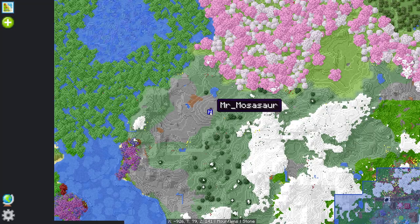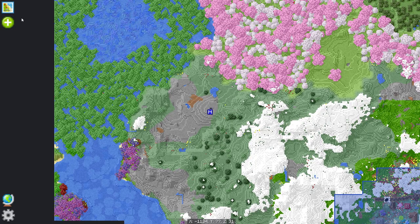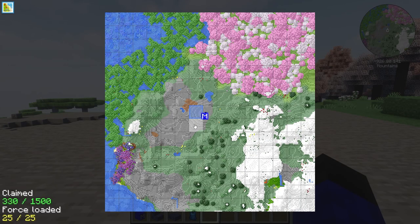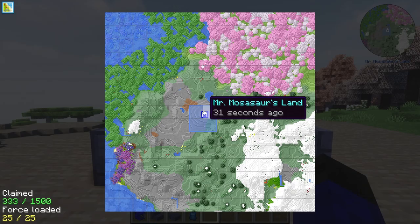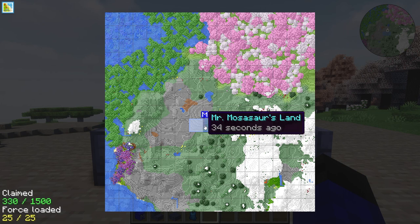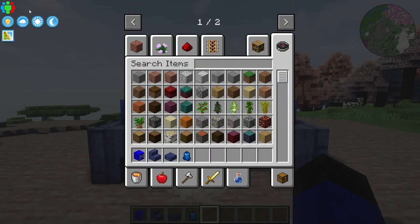To claim land, just press M to open your map and click the little icon on the top left. Then just left click all the land you want for all your precious mozahead altars. But if you don't want to claim as much land, just right click on that same page to unclaim. You can even change your land message in the team settings.